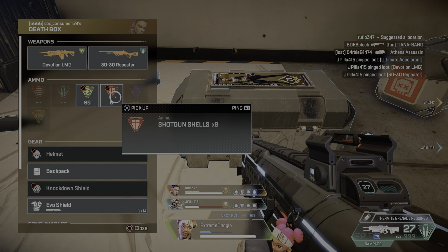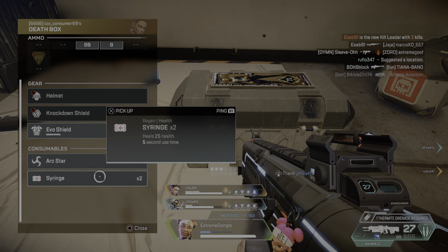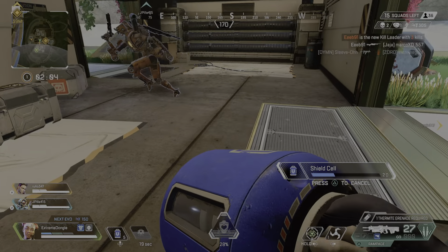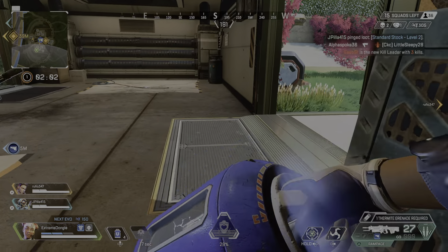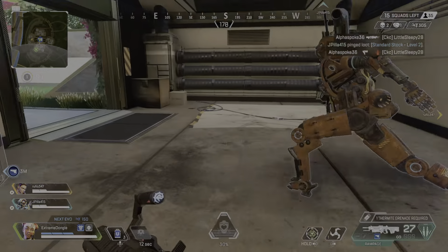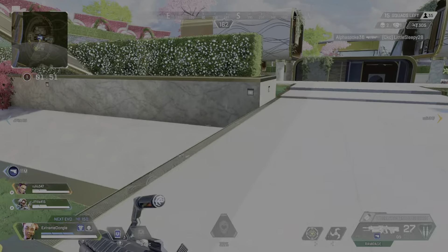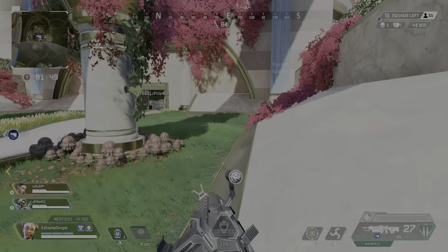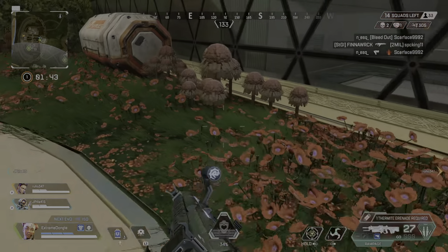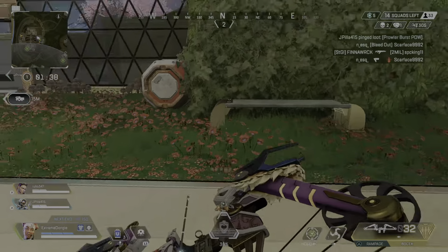Come with me, over here. Giving my shields a recharge. Attention, there is a new ping. Watch out for the new kill — just giving my shields a recharge. Standard stock here, level 2. Prowler SMG here.